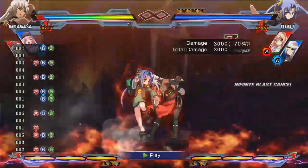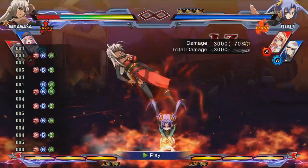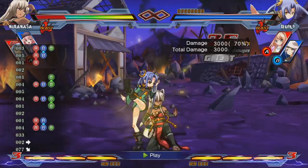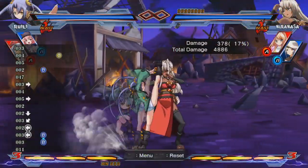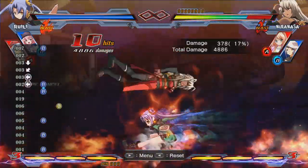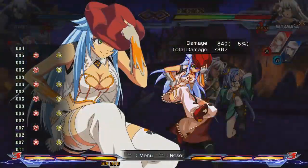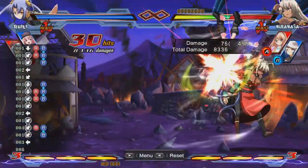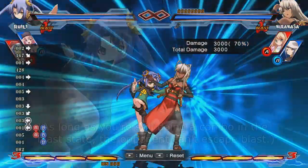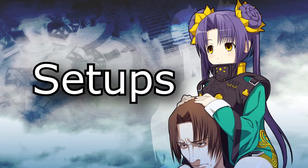Another thing worth noting is that you can sacrifice repetition in these Tetsuzanko loops in order to do your 623AB faster, then JD cancel it to get a much better knockdown, skipping a busy animation from 623AB altogether. This gives you time to set up a partner, do a charge 5D, etc. You can do this from multiple starters, not just your normal throw — it can make your 214B attack more deadly, turn the command grab super into an even bigger threat, or be done from regular starters for more damage. The best part is that this is all unburstable, so the opponent can't escape even if they still have their blast icon.